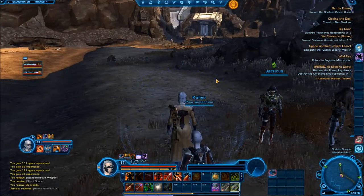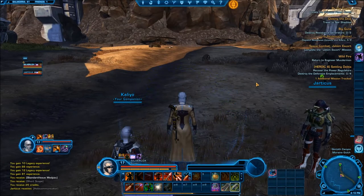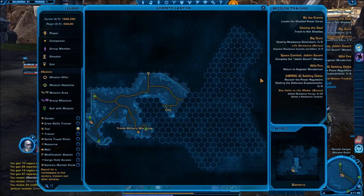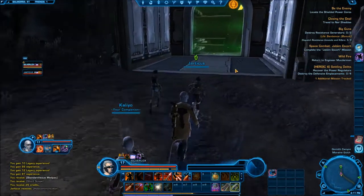But you have Say Hello to the Maker, which is yours, and then Settling Debts. So I'm guessing we have to go in there anyway. Oh, right, okay. You're going to Say Hello to the Maker or Class Quest, right?